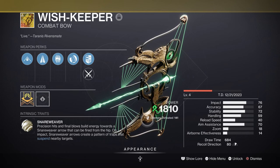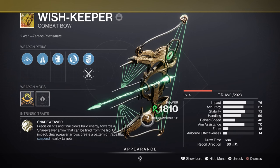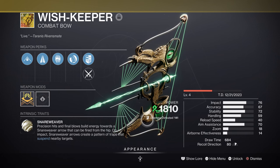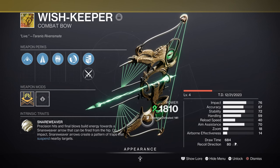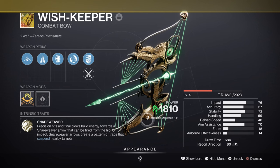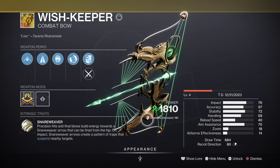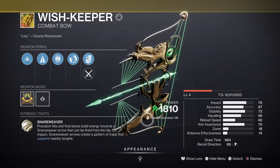For weapons, we have the Wishkeeper bow, which has been newly released and is now available. It is the first Strand-based bow released in game and also the first Strand-based exotic that can suspend without the need of a Strand subclass. It's a simple but versatile weapon useful not only for Strand users but for all subclass types, since its exotic effect provides free suspend after building up enough charges. I highly recommend players grab it as soon as possible since it provides a huge buff to a number of builds.